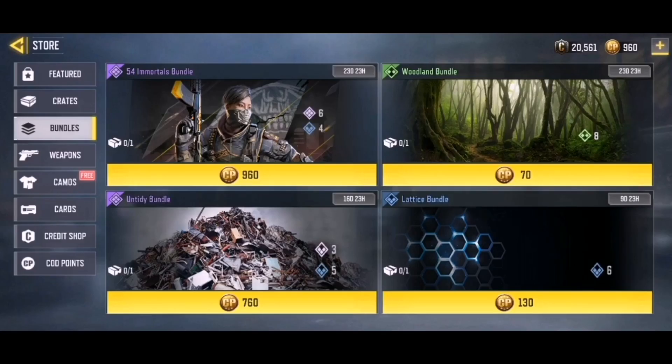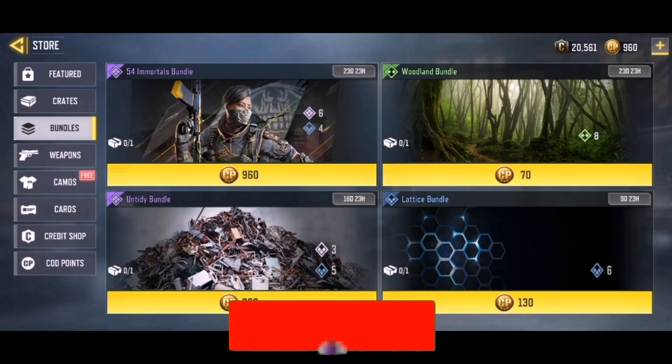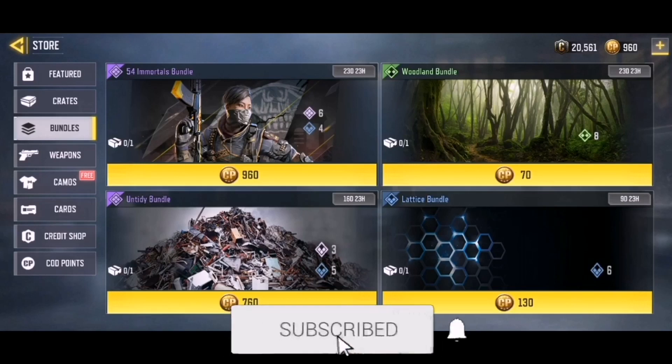Hey guys, what is up and welcome back! Right now in this video we are gonna go ahead and check out the brand new 54 Immortals bundle in the game — 6 epics and 4 rare skins. I have been stupidly hyped for this bundle. If you guys enjoy the video, a like helps out a lot, and if you're new here please consider joining the family and smacking that sub button.